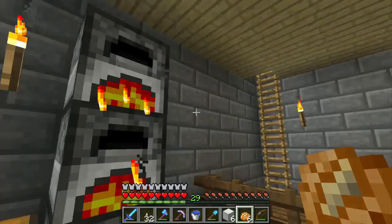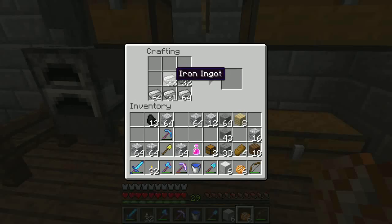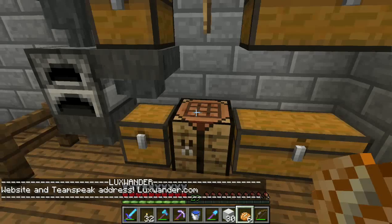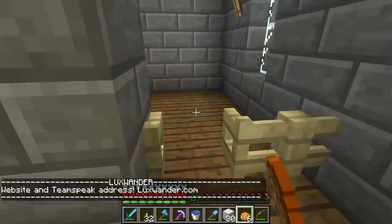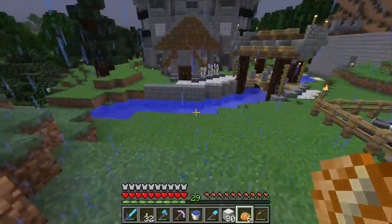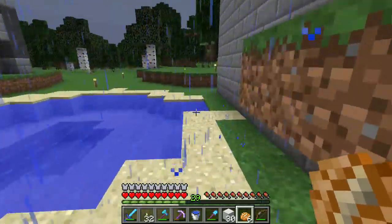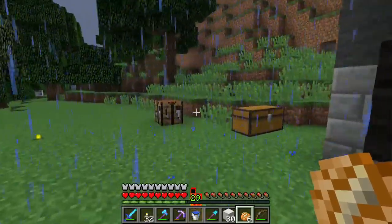We are finally gonna go have a look at the beacon room. I will be using iron as the base for the beacon, and I want to build the maximum size you can get. It's like a pyramid — it starts off with a 9x9 and then a 7x7 and so on. All in all, that makes for 164 blocks. I need 164 blocks of iron.